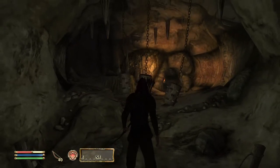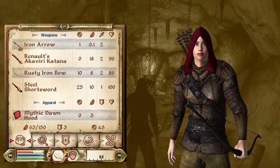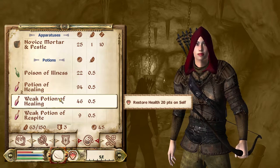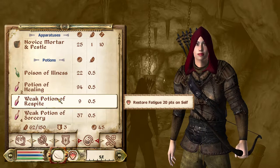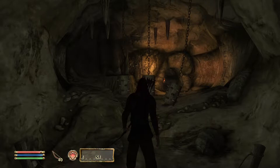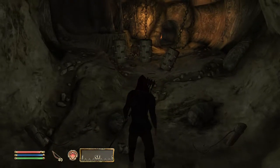My health isn't low, it's about half. Tab - potions - what potions have we got? Weak potion of healing, potion of respite. That's a little bit better. Now just don't touch the spikes.